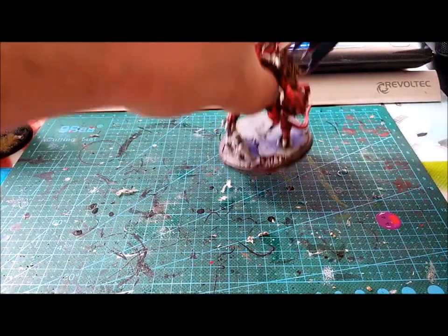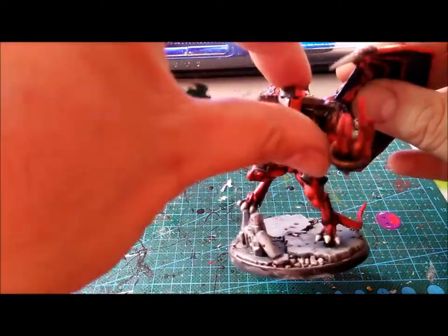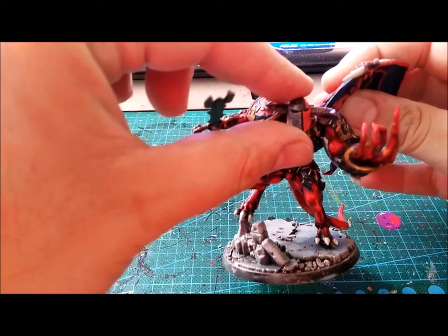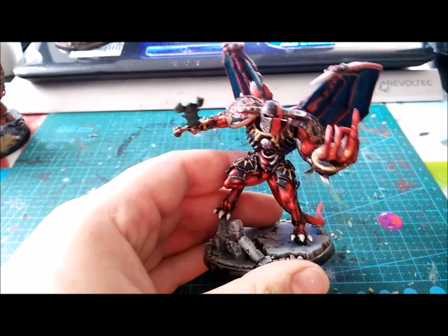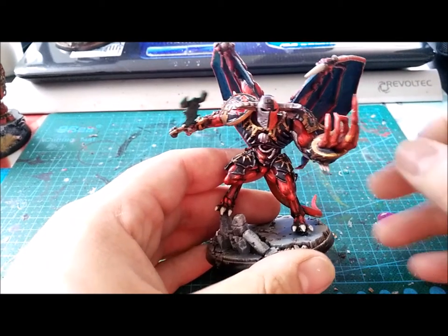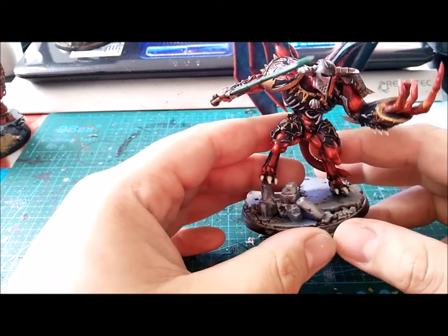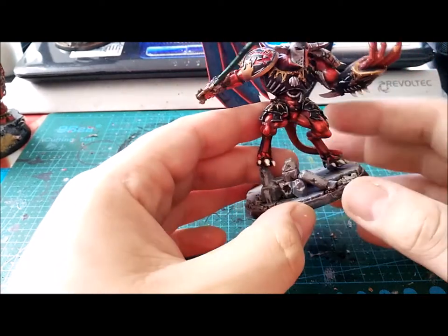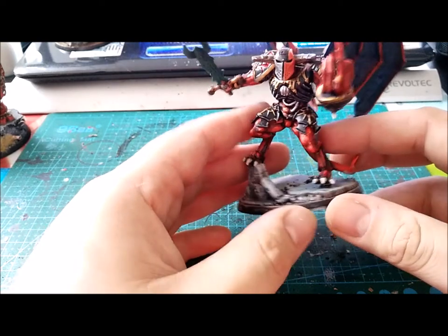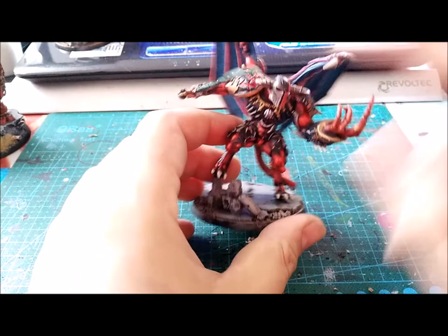Then I'm going to show you my almost finished Demon Prince. This is my Demon Prince - I need to finish the armor because I just did some highlights on Celestial Grey, and I need to work on that. I want to make the black armor have a good transition, and I need to finish the base and the sword.